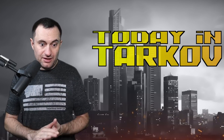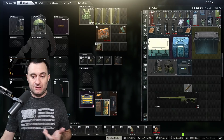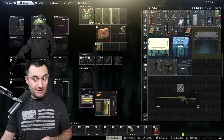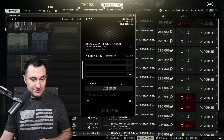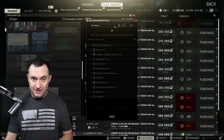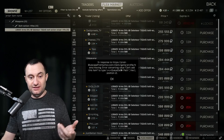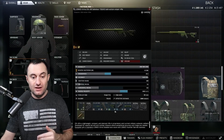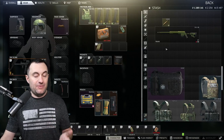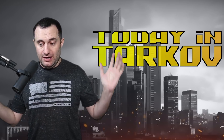Lastly, guns and mags with banned ammo — you cannot sell them on the flea market. As a quick example: I have a found-in-raid DVL with found-in-raid M993. You cannot sell M993 on the flea market. If you go to list the DVL, you'll get an error message just like this. That means either the magazine or the gun has ammo in it that cannot be sold on the flea. You just pull that ammo out and then it will let you list the item. Keep that in mind if you're having issues selling mags or guns and getting that error.